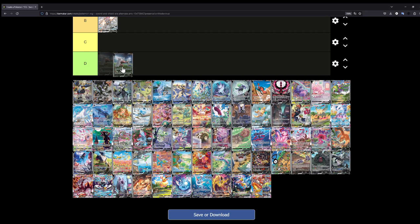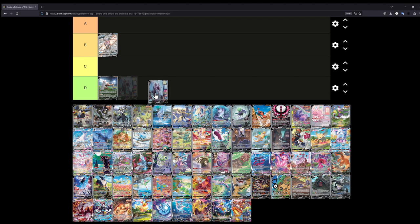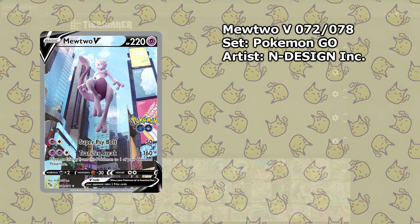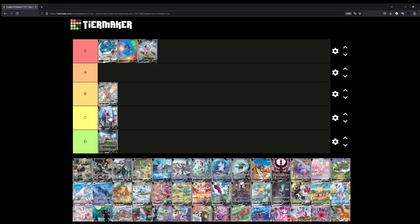Let's rank the Conkeldurr from the Pokémon GO set — let's put it at D, because I'm not really a huge fan of that illustration; it just doesn't do it for me. Moving on to the Mewtwo V, also from Pokémon GO — I'll put this at C, mainly because I'm not a fan of these 3D illustrations. I much prefer illustrations that are actually properly drawn instead of computer-animated. Something like this looks way cooler to me. You have Mewtwo just floating around — kind of looks like he's in Times Square. Other than that, C is fair.